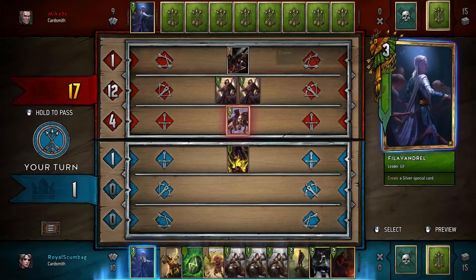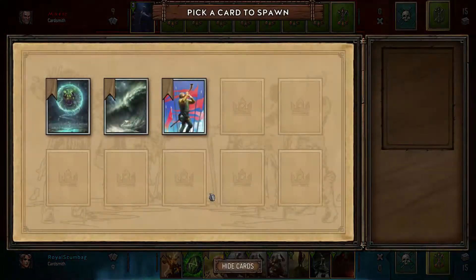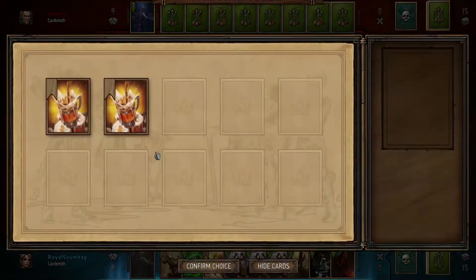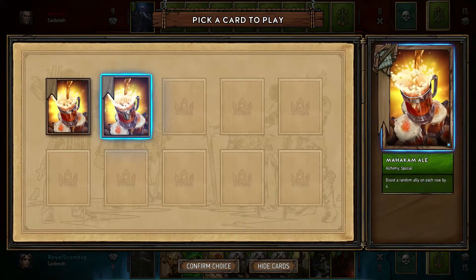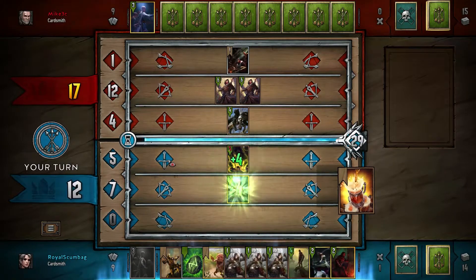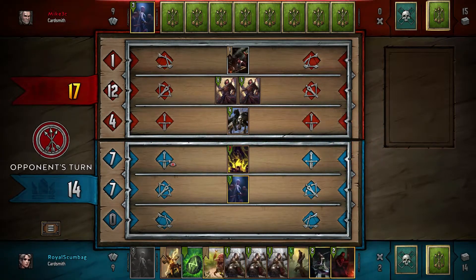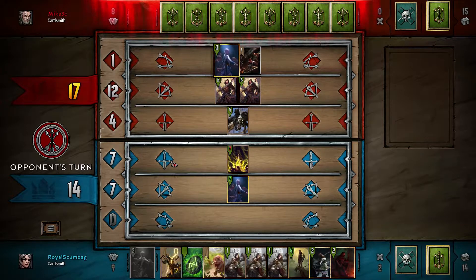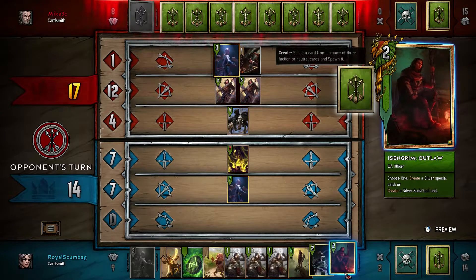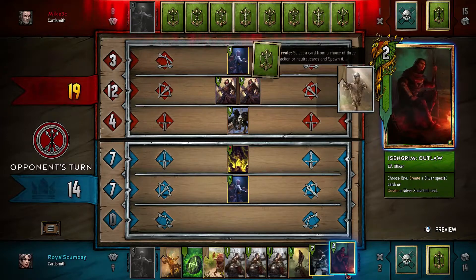Let's go for Philavendril. Pride is all we have left. That's pretty nice. Oh, that's pretty bad. Okay, two Ales at the top of our deck. We're in a pretty bad spot, but it's fine, I think. He has Philavendril too. We also have Isengrim, which can play another special card for Silver units, which might be a pretty good decoy.